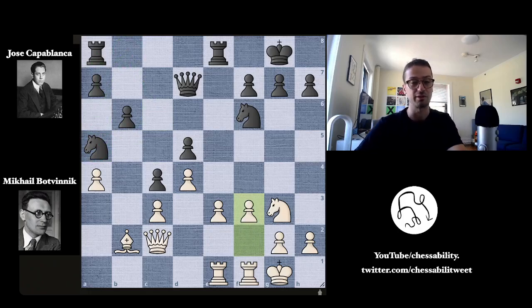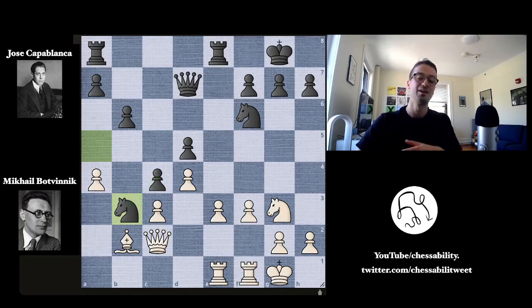Botvinnik plays f3, preparing the e4 move and now preventing the knight from coming to e4 because the pawn would capture. Capablanca continues with his plan and puts the knight on b3. This is certainly a nice knight — it's protected by the pawn — but it's not really influencing the game to the degree Capablanca requires, given his investment in making four consecutive moves with one piece. This knight is controlling a lot of squares, but they're not really important squares in the position because Botvinnik's king is castled on the kingside.